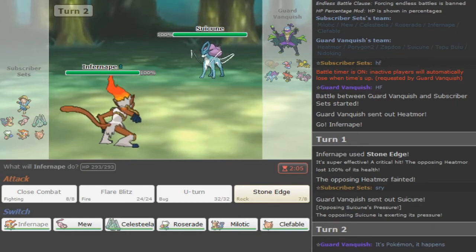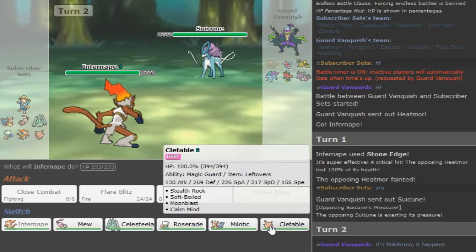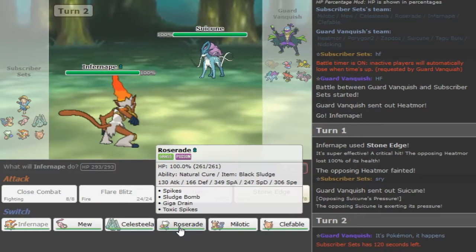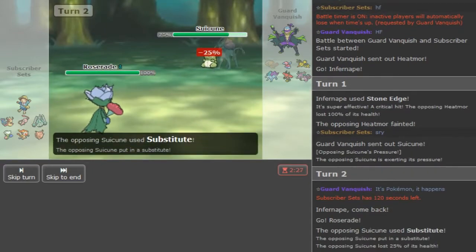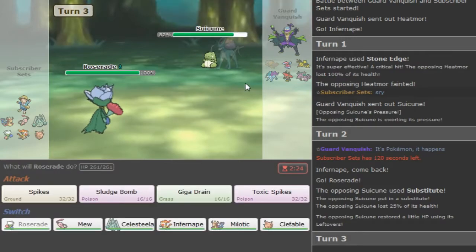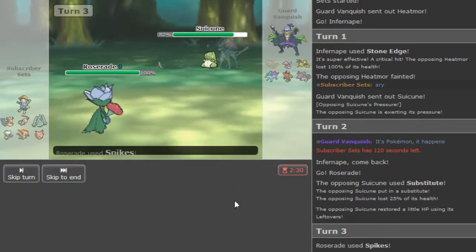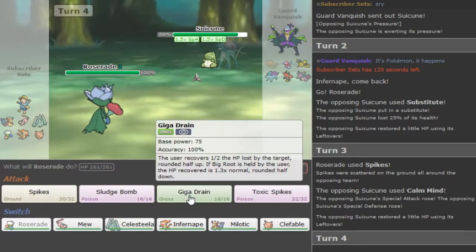My play here is either Roserade or the X button. I guess I go Roserade - it's probably a Windgoon set which is disgusting. He might go for Protect here, so I can go for Spikes on his Protect. But he didn't go for Protect, so that was a misplay on my part. I should have never made that play.